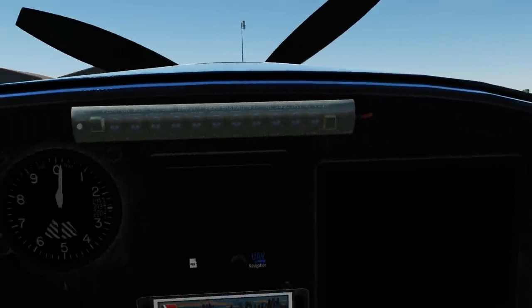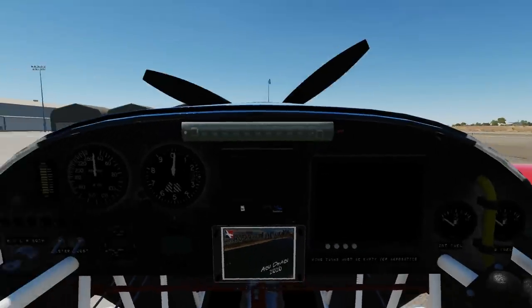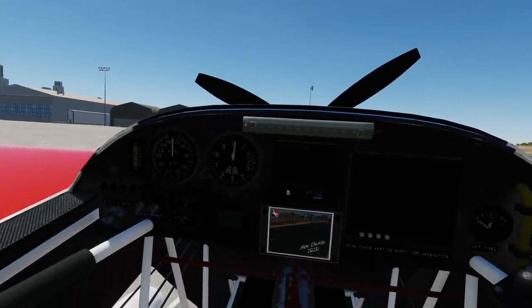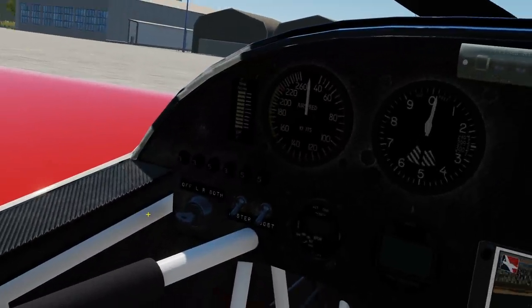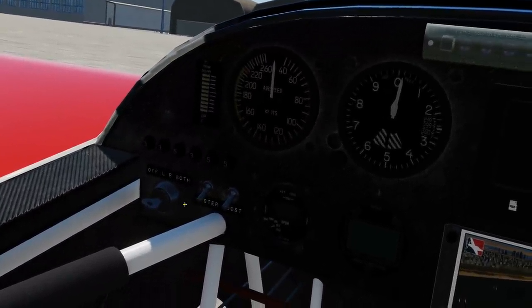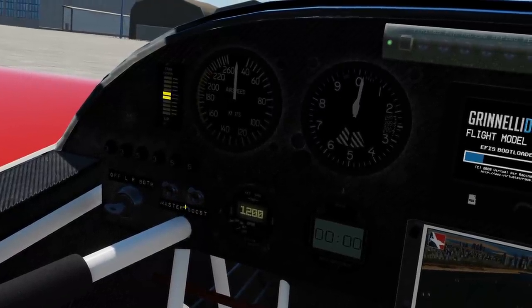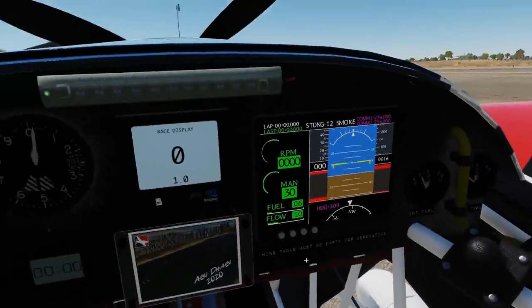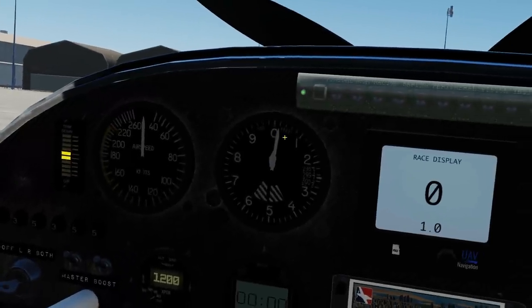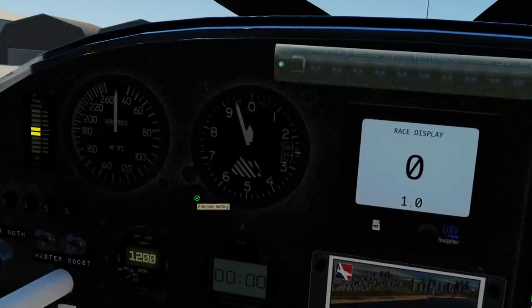Texts look really nice. So we've had a good look around. We'll test the sound when we go up. So let's have a look at the dash, shall we? We'll start it up at the same time. I've got my master switch on. I've got my boost on. I've got my fuel selector to the middle. So we've got a barometric altimeter that we can zero. Awesome.